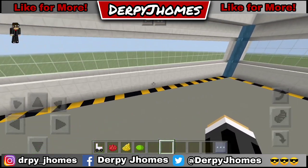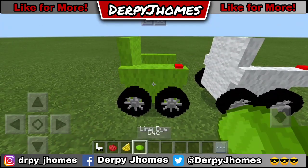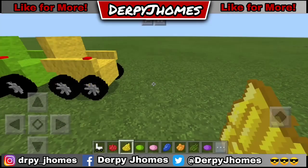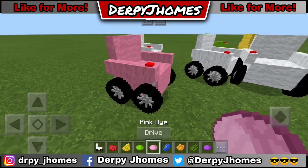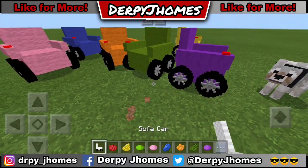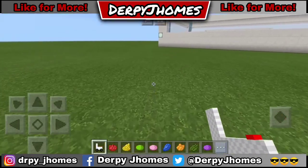You can play with friends and race these. Let me grab more dye colors — lime, dandelion yellow, pink, blue, orange, green, and purple. I'll spawn five sofa cars and color them: pink, lapis lazuli blue, orange, cactus green, and purple. We have tons of sofa car colors and it looks amazing!